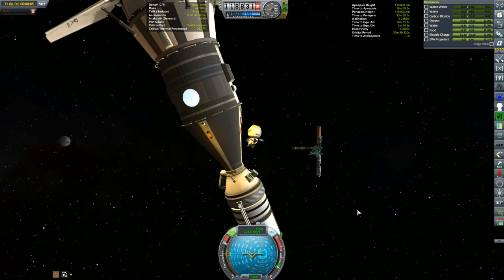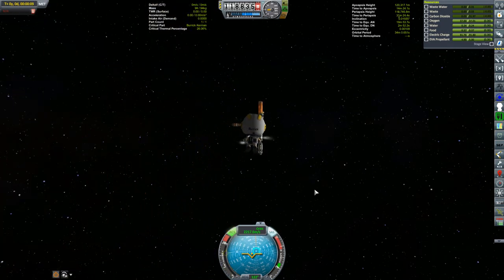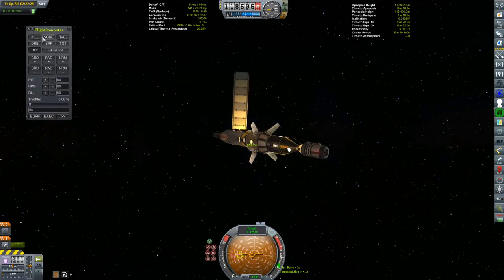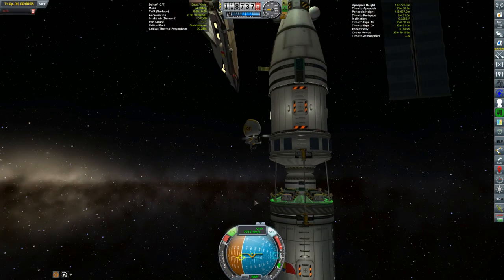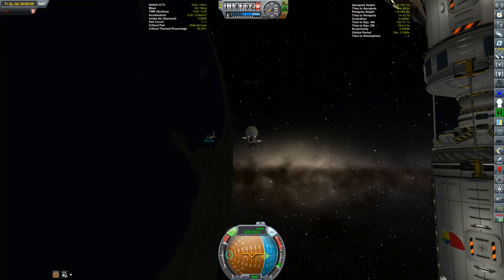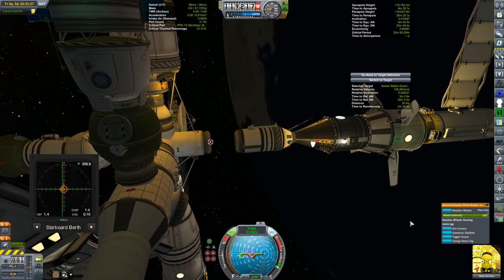Once I had everybody aboard the station I went back to the space center and returned to refresh the scene, and that did fix whatever the issue was. I sent out whoever happened to be aboard the station to rescue the Korion and bring her in. Honestly I really should have done this in the first place — I think I just wanted to go through the whole 'abandon ship' thing.